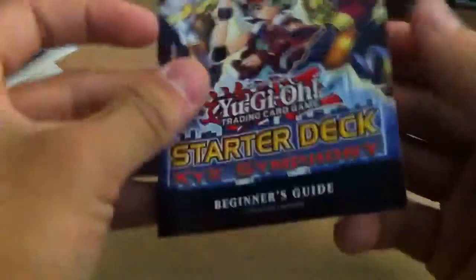Next, we got the beginner's guide — so, like, a mini rulebook. And then we got the cards.